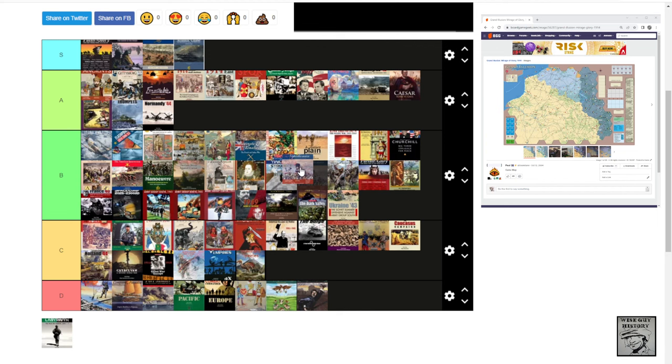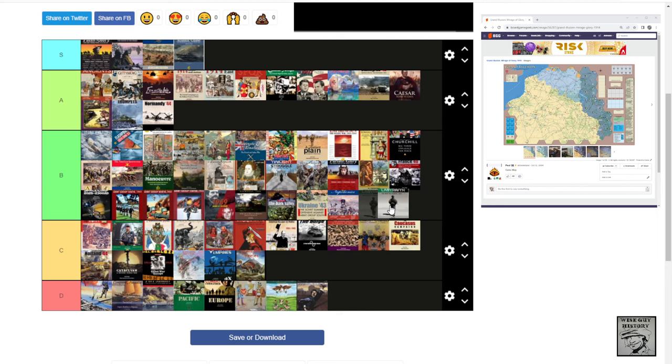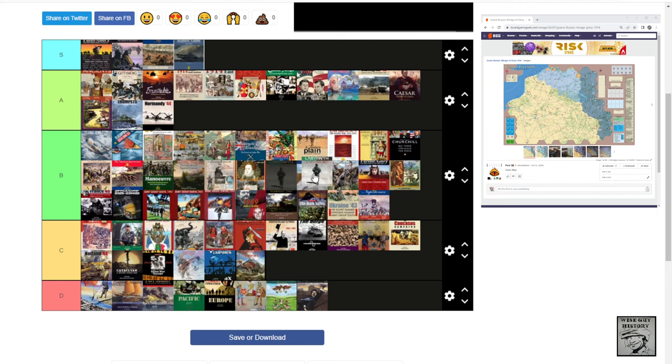Commands and Colours: Napoleonics — I'm going to put this B tier. It doesn't quite fall within the A tier of the original, but still a great game. Really captures some special rules that help highlight the aspects of Napoleonic warfare, and very similar gameplay to Commands and Colours Ancients. Finally on the list, Labyrinth: The War on Terror — going alongside Twilight Struggle in B tier. Solid gameplay, but it's been a while since I've played it, so it could possibly be higher with more recent memory.